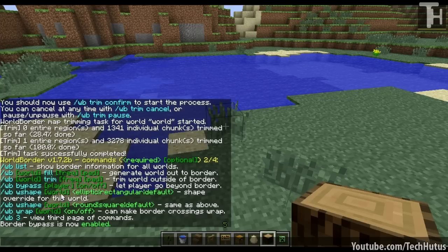The next one is the per-world shape override. If I wanted this world to be different from all the other worlds — say I wanted all the other worlds to be circular but this world to be square — I would just do WB W shape and then the shape that I wanted it to be.